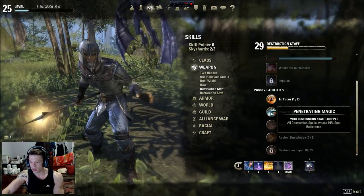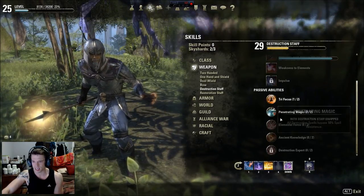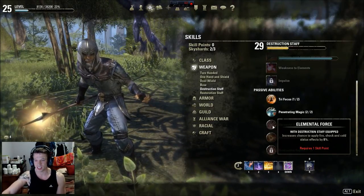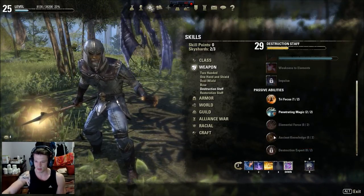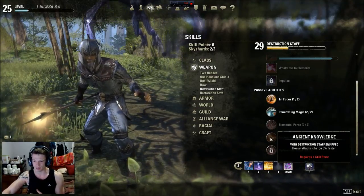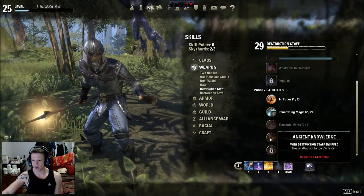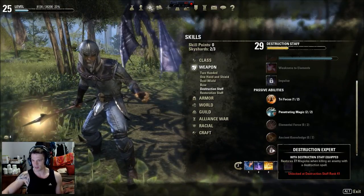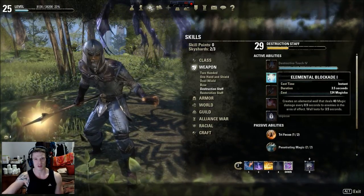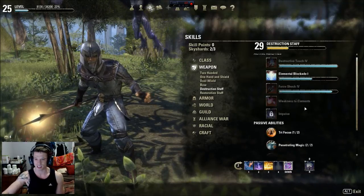For destruction staff passives: fire attacks increase critical strike rating with destruction spells, so with all those fire floor ticks you have a chance to crit. Penetrating Strikes lets all destruction spells bypass 10% of spell resistance, which is basically 10% more damage. There's also an increased chance of applying fire and shock status effects. A lot of people will die from those ticks - you can lay down about four of these while they're trapped, which is a hell of a lot of damage.